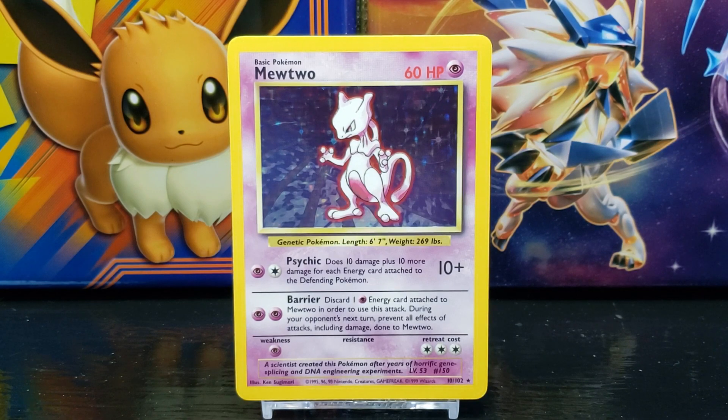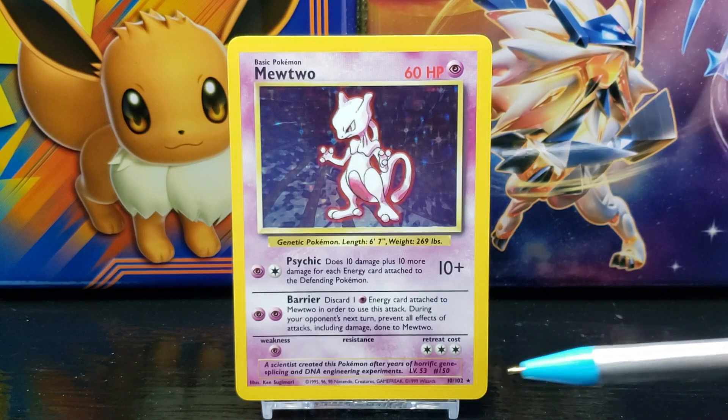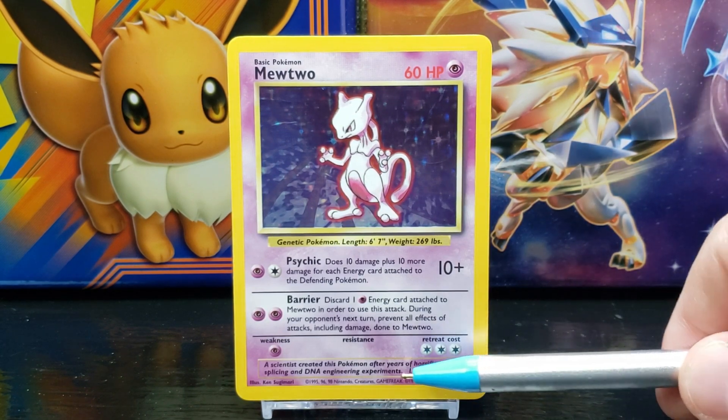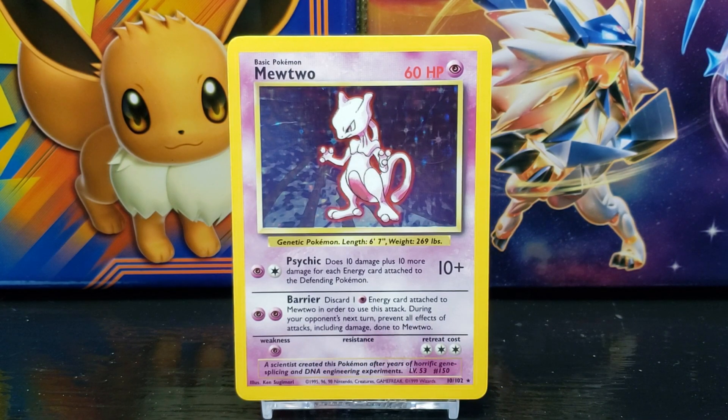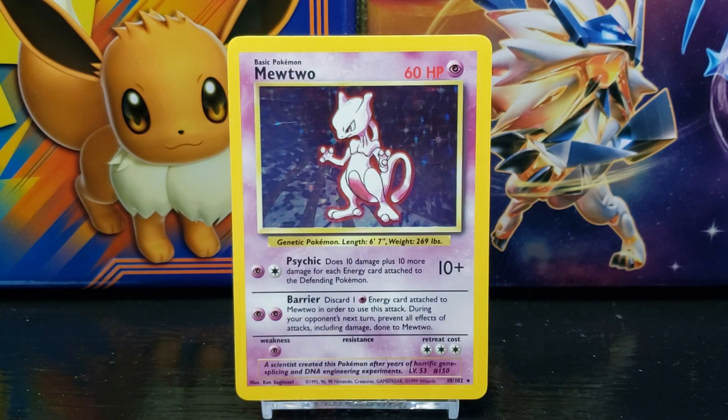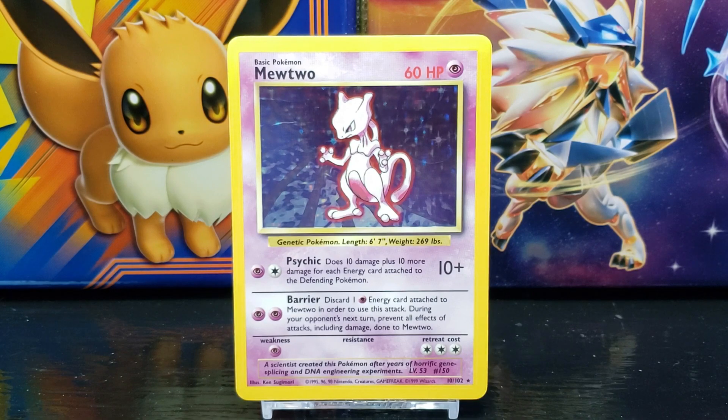Down in the right corner is the card set number, which is number 10 out of 102. Next to that you have the card rarity symbol — the star represents a rare card, and since the background of the card artwork has a holographic foil, this card is considered a holo rare card. To the left of the set number you have the copyright information, owned by Nintendo, Creatures, and Game Freak, and the card is made by Wizards. To the left of the copyright you have the illustration artist — this card was illustrated by Ken Sugimori.